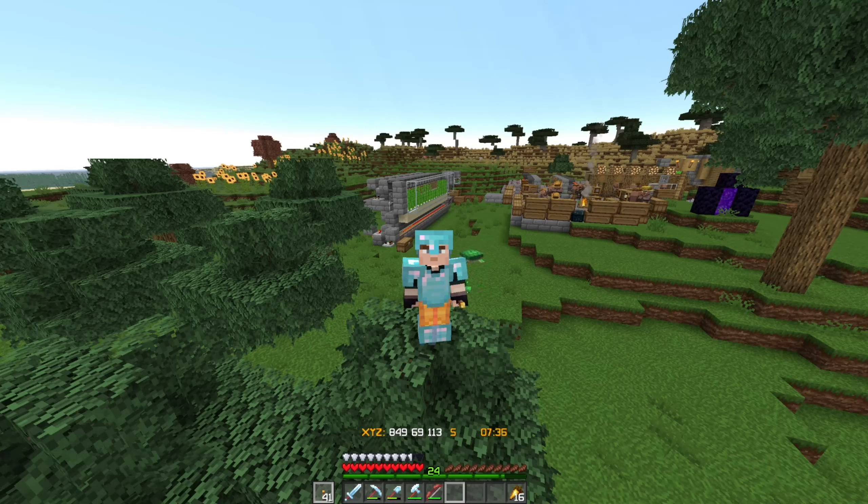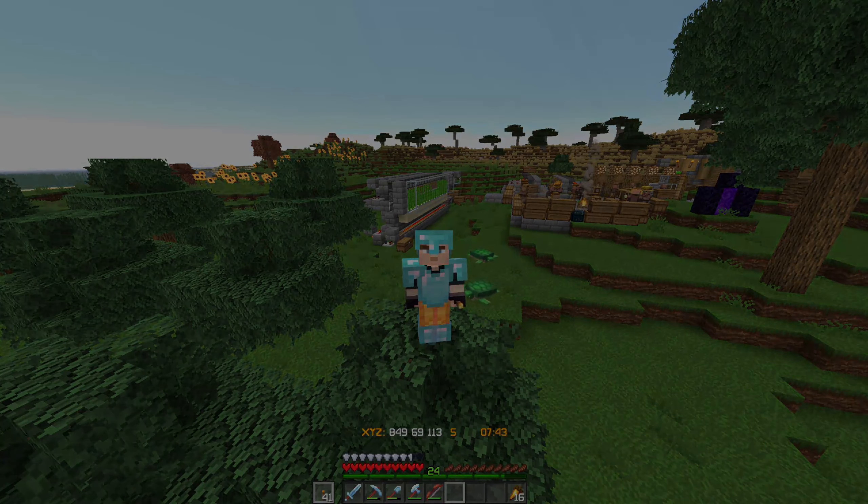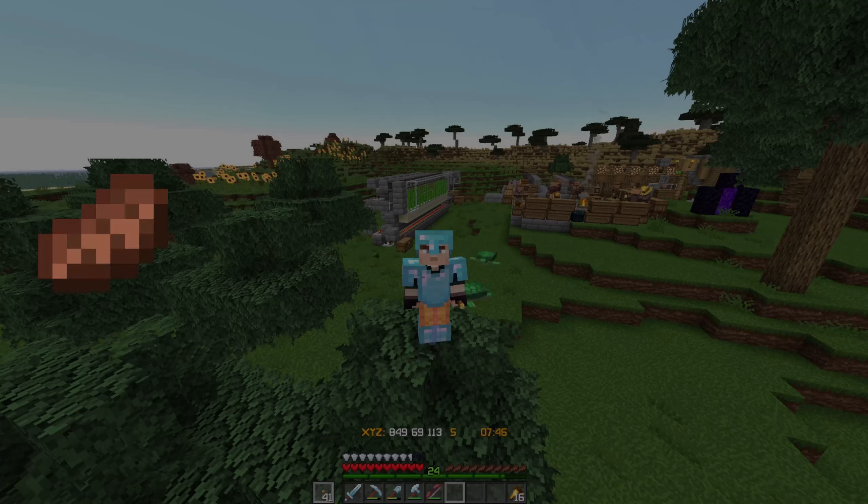And before we do that, I want to ask you guys a quick question. Which food GUI icon do you want to see in the game? The beef is the current food GUI icon. It's simply supposed to represent a steak. I picked this because I feel like my food source in Minecraft is usually beef.